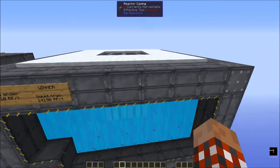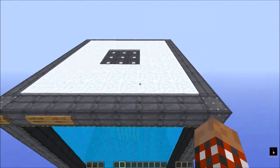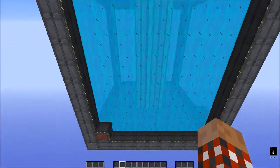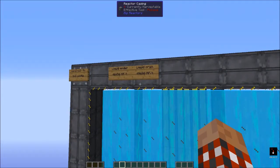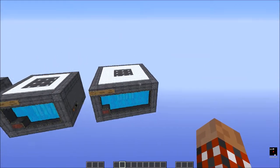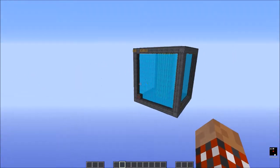What if we go obscenely big? This one has a triple layer of coolant, and there are 10 layers of core inside — it's generating almost 50,000 RF per tick. But this is a huge amount of resources to build; the liquid cryothium alone is monstrous — 720 buckets. It would actually make more sense to build three of the smaller reactors than to build this big monster, because of how many fewer resources those require.